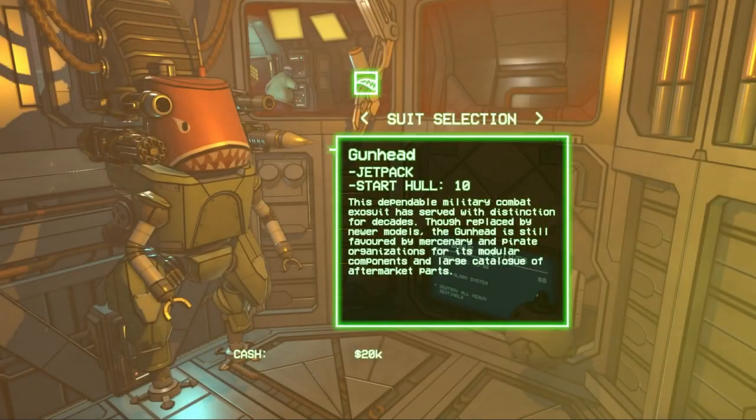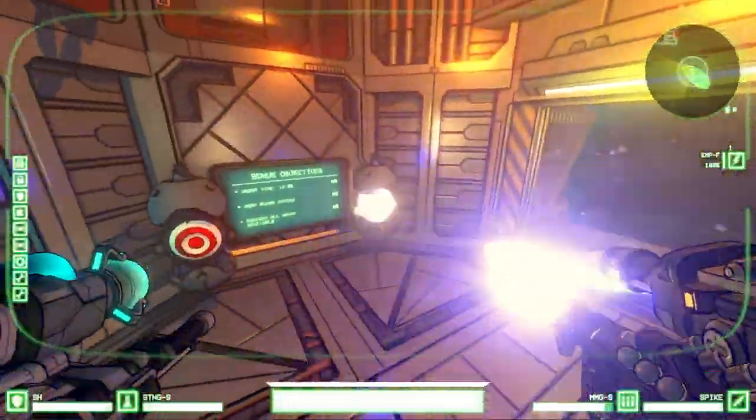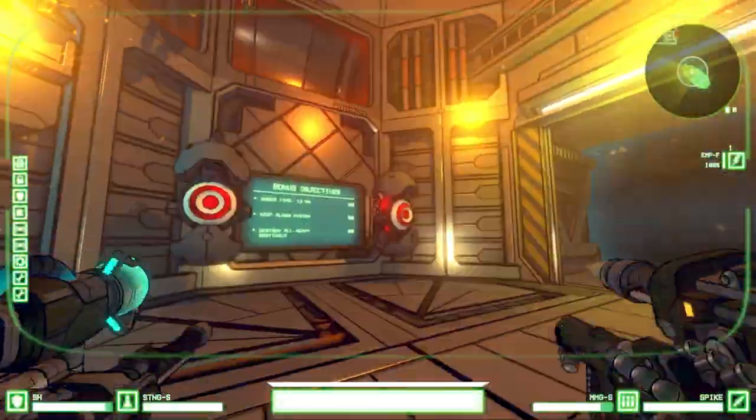To start the mission, I'll go into the hangar to enter a mech suit. Each mech suit starts with a different ability and loadout, with this one having a jetpack and four weapons.